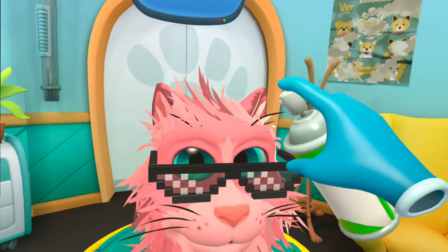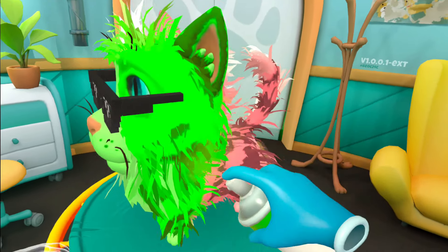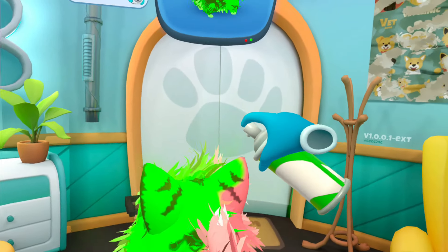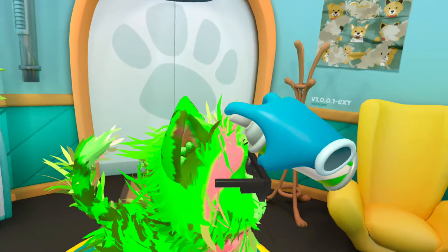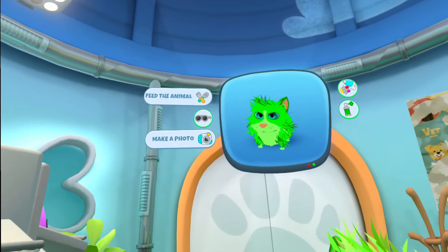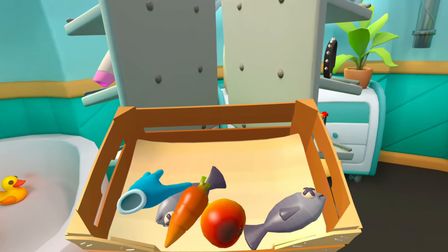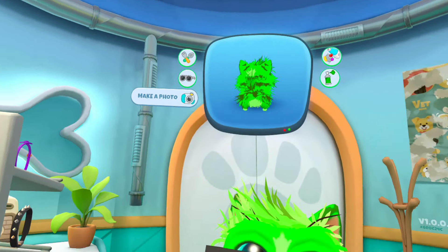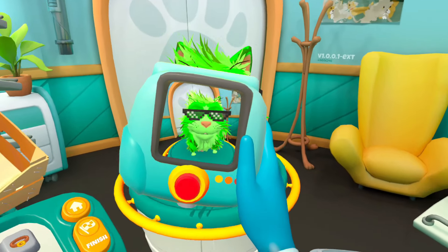Now we need to colorize you — looks like you want to be green. So there we go, spray paint you green. Gotta make sure we get all the spots, otherwise we're not doing our job. Looking spiffy! Now we gotta feed you — you're a cat, I'm sure you want fish. Yep, there you go. Now we just gotta take a cool photo.